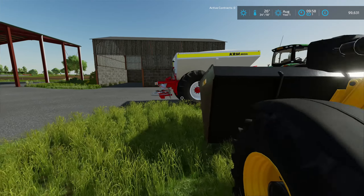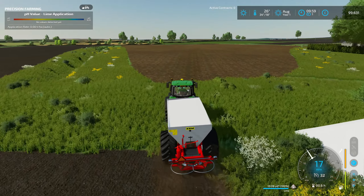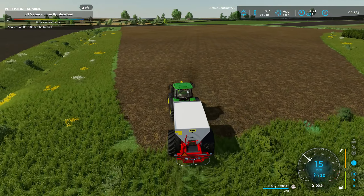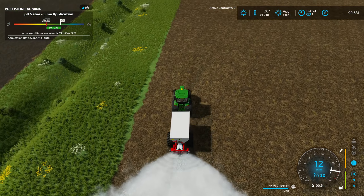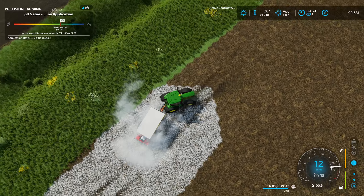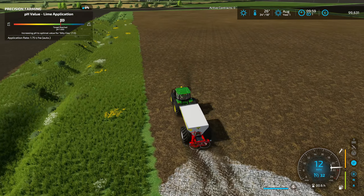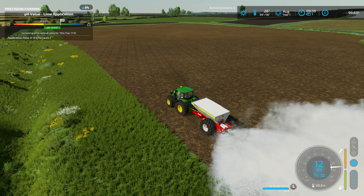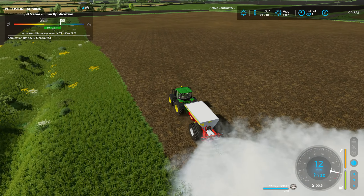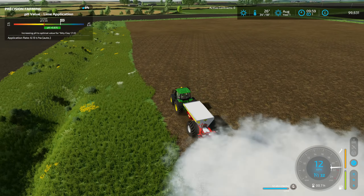We've got a John Deere dealership on this map which is why we've gone with a John Deere combine and tractor. With the size and number of fields on this map, we'll probably end up getting a bigger combine — like a CR combine. I don't think these fields overall need much lime, so we might get away with what we've got stored. It's not going down too quickly, which is good.